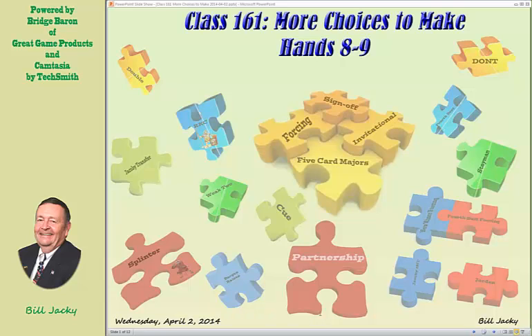Welcome to Bill's Bridge Corner, Wednesday April 2nd, 2014, class 161 — more choices to make, hands eight and nine today. We're going to cover two hands: the first you're on defense, the second you're the declarer. In each case you need to make a critical play. Let's see how you do.